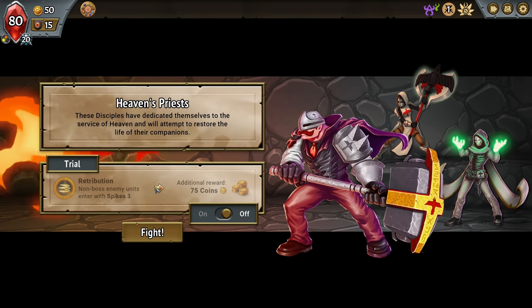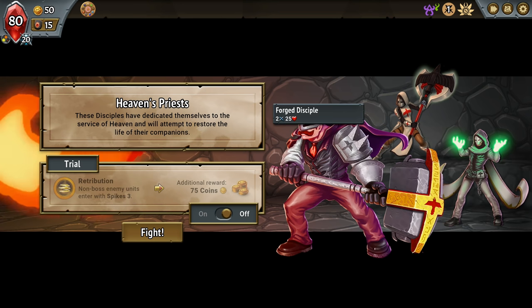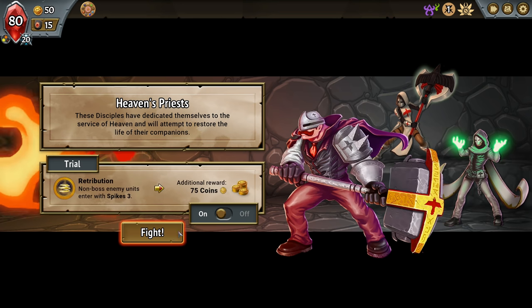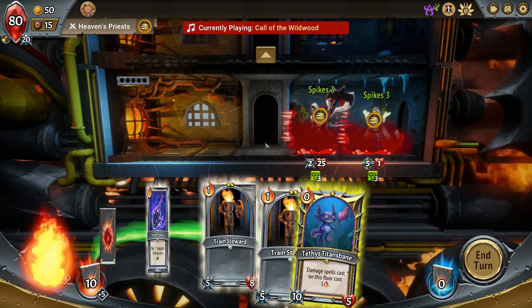Non-boss enemy units enter with Spikes of three, which is probably okay considering that we're going to be using a lot of spells. They've got spikes but we have a lot of damage.